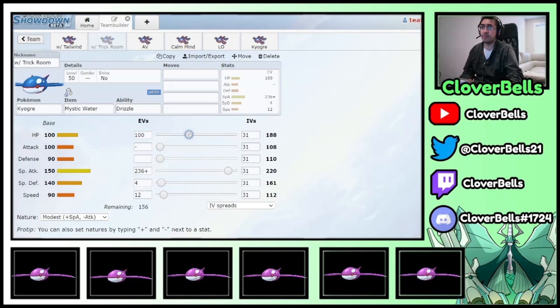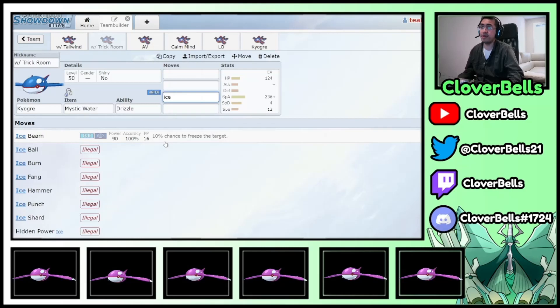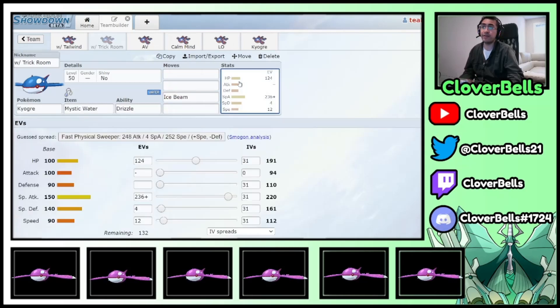What I like to do is optimize my HP. I think 191 is enough — this way, if they change the weather on me with sand chip or hail chip, or if I Dynamax myself and click Hailstorm to change weather against Groudons, I don't take as much chip. Then the leftover bulk goes into Defense.